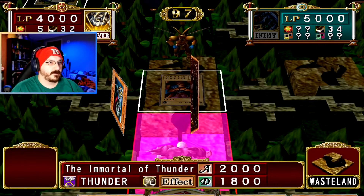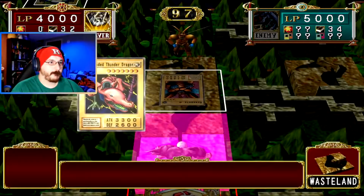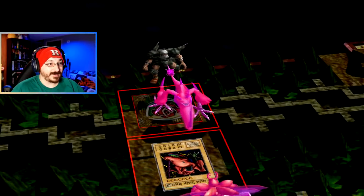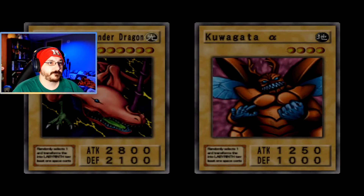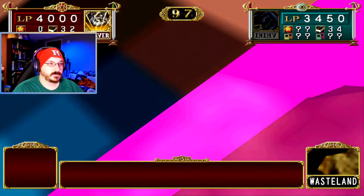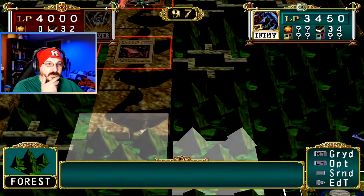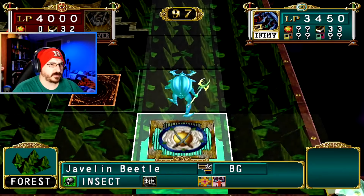Put you there, put you there — boom. He has awakened. So long as I just stay with him I'll be perfectly fine. So much damage done — okay, moving forward, but that's good at least. So long as he doesn't throw out like a Cocoon of Evolution I should be fine, or whatever the card is.